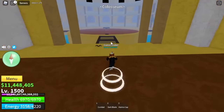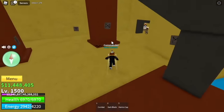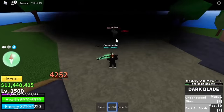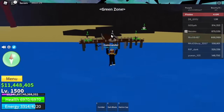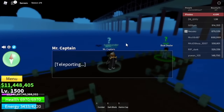Make sure to finish the Coliseum quest so that the door will open here. Once it opens and you're level 1500, you can talk to King Redhead here — like Indra. Make sure that he reaches half HP. After that, go to the green zone, go talk to Mr. Captain, and that's it. He will then send you to the third sea.